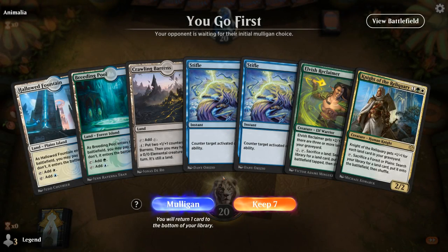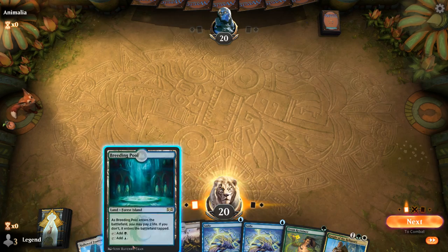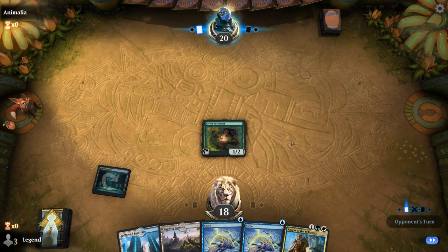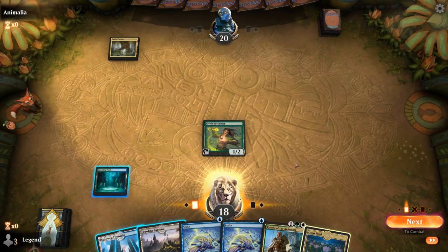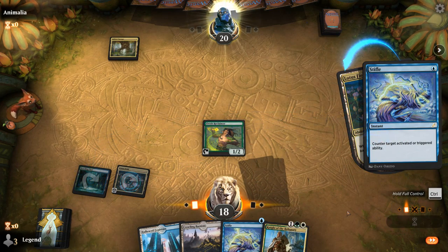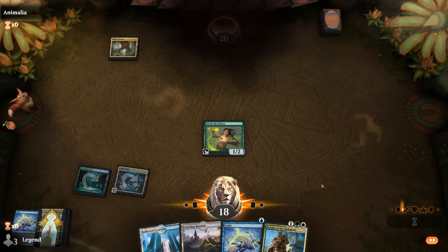We're on the play with a decent hand. We've got double Stifle to go with our Reclaimer and Knight which can find Lotus Field, and then Crawling Barrens as a decent mana sink. So the earliest we can Stifle a Lotus Field is turn three, but then we can't play the Knight. Or we can just draw a Lotus Field and make this easy. So we go full control, Stifle, and we just ramped for two. And our opponent concedes. On to the next one.